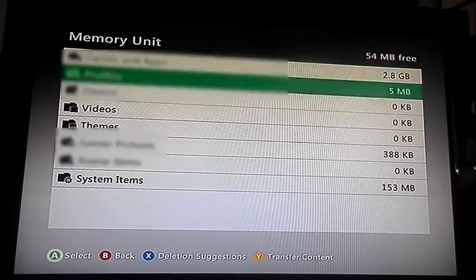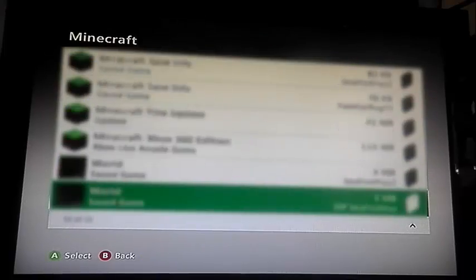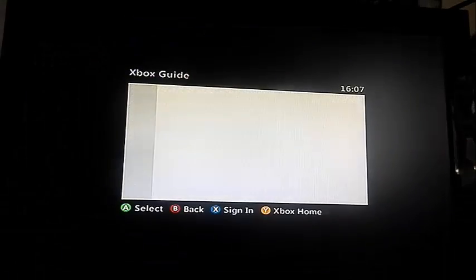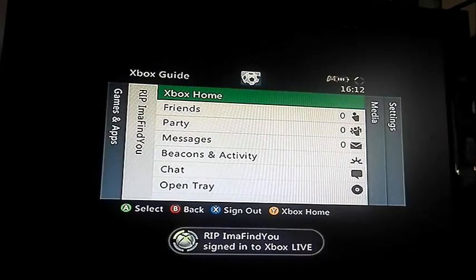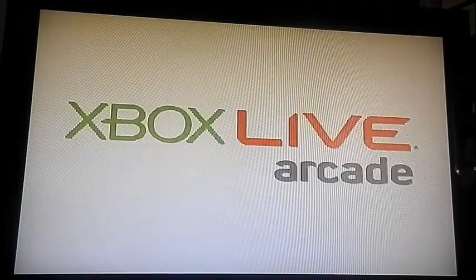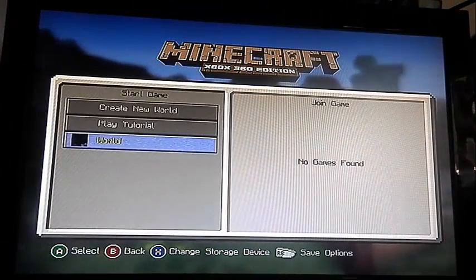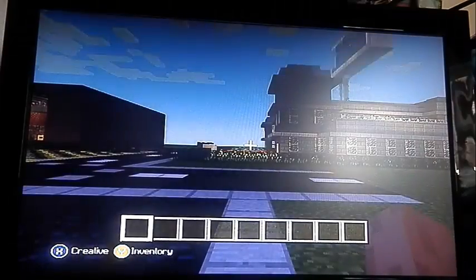So just get your profile — see, my profile's back on here. Go to Games and Apps, Minecraft, go all the way to the bottom. See how it says World, and it says 'R.I.P. I'ma Find You.' So now if I sign in to 'R.I.P. I'ma Find You' — alright, so I'm signed in. Now I'm gonna go over to my games, go to Minecraft, click on Minecraft. And my world's there. And here's my world.